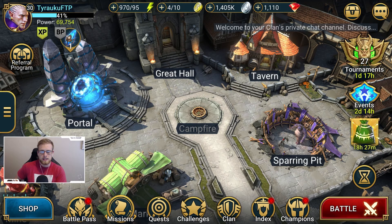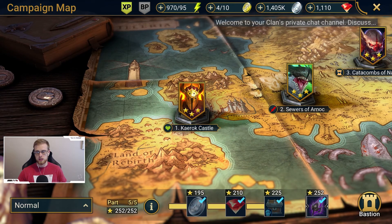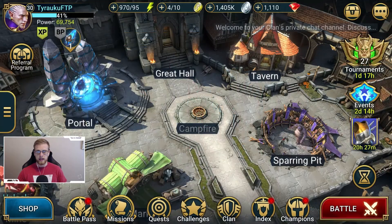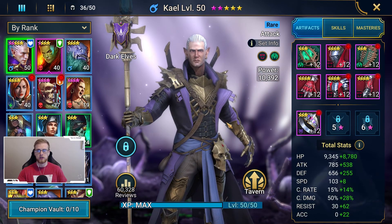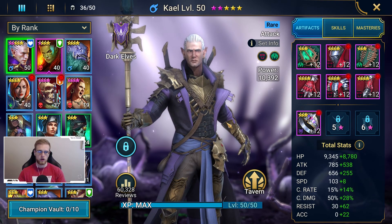Hey everyone, Tyraku here, and today I want to go over what could be holding you back in the campaign. As a new player, your main goal is to go through the campaign as quickly as possible and to get three stars. There are three things that could be holding you back, and in today's video I'm going to go over specifically artifacts and everything a beginner needs to know about them.